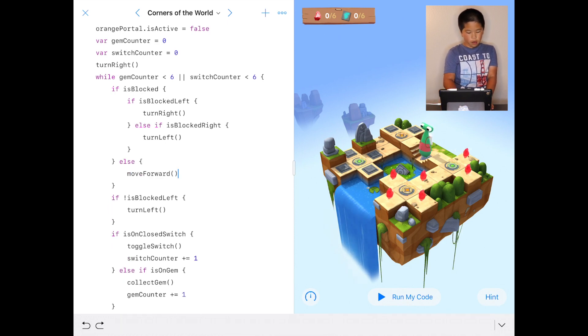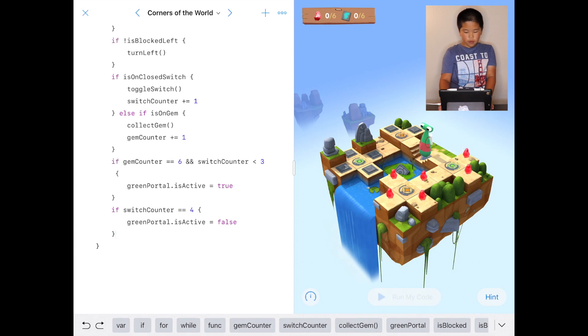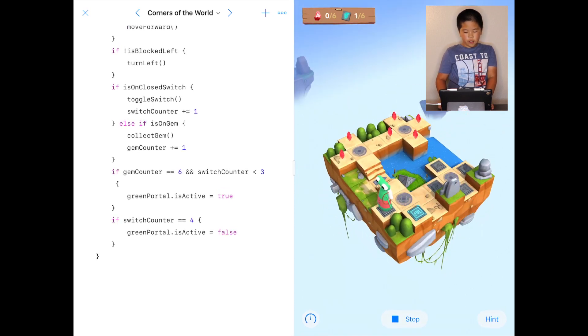I solved the problem and I'm going to run the code — I'm going to run fastest. You get the first switch, you get the second switch, and he scans. Then after that he gets that, he gets that too, and it gets this. Then once it gets the final one, the green portal activates. Once the switchCounter gets to four...